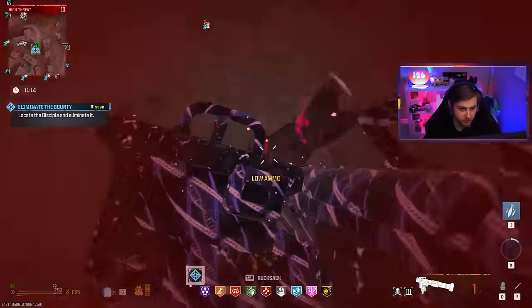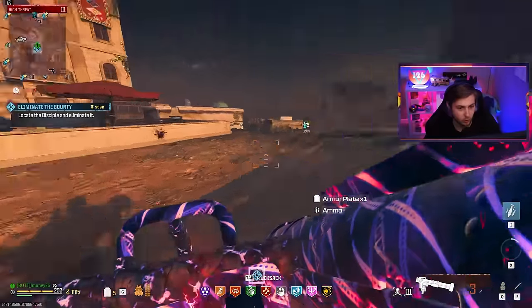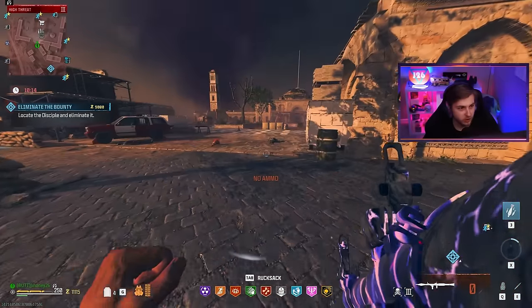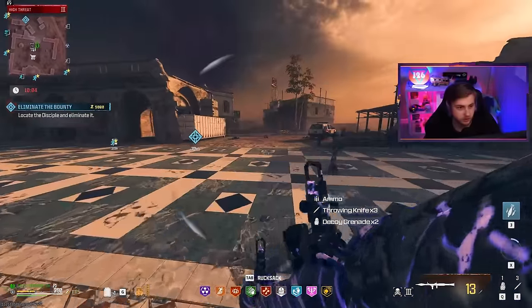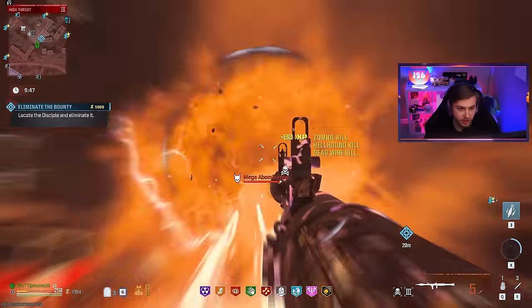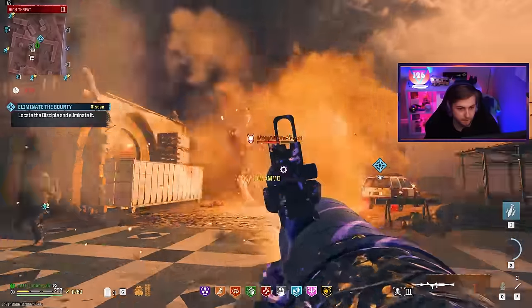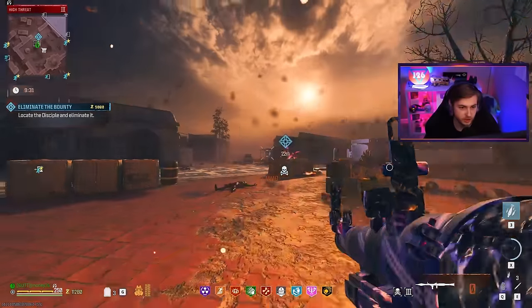We actually hit the Disciple with both of them. Still not dropping any ammo. Now we can take care of this horde. We got an Aether Shroud - let's back up and use that. The amount of strats we have to use just to do damage to this guy is crazy. And it didn't even work - all he has to do is fly away for a second and he's almost back up to full health.